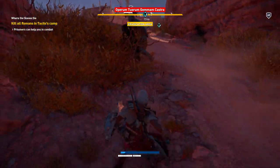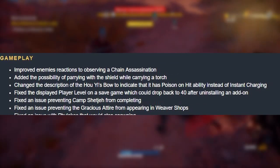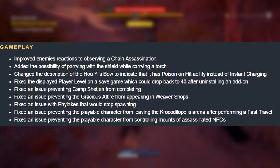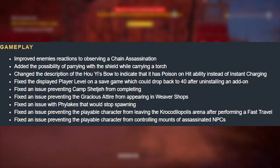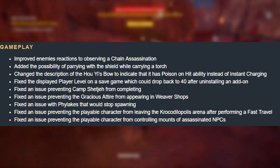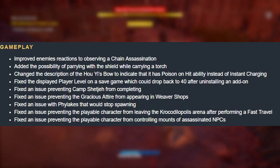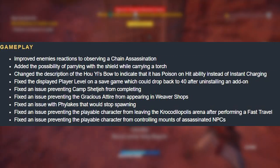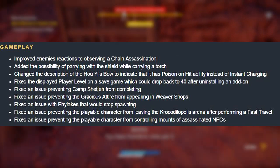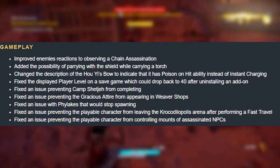Under gameplay, there are quite a few fixes. They added enemy reactions to observing chain assassinations, added the possibility of parrying with the shield while carrying the torch, and changed the description of the Hepzefa's Bow, indicating that it has a poison-on-hit ability instead of charged instant charge. They also fixed the displayed player level on a saved game, which could drop back after uninstalling an add-on, and fixed an issue preventing the Achilles attire from appearing in the weaver shop.